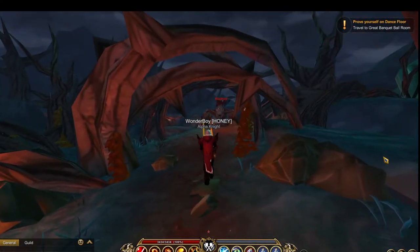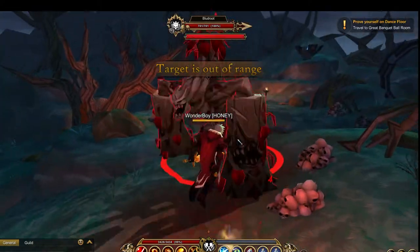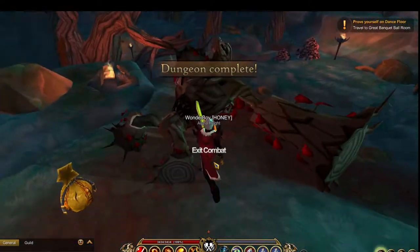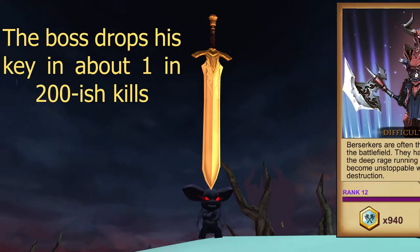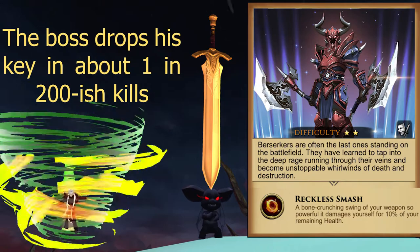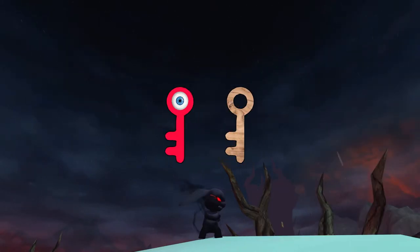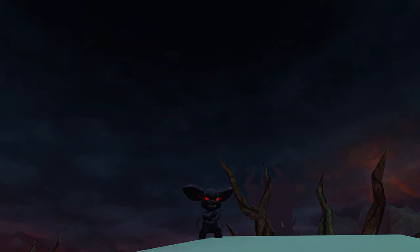The boss here has nothing special — he will not stun you. I highly recommend using the Berserker class because it has an ability called Savage Flames, which is a really good AOE with only a 7 second cooldown, which I think is one of the shortest AOE cooldowns of the classes we have at the moment. Just a note: you can also do these dungeons in any order, though the bosses will only drop their own key, so you can't farm one dungeon for both keys.